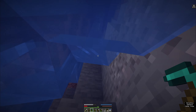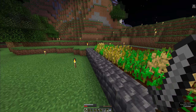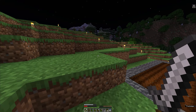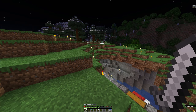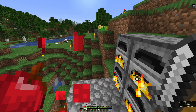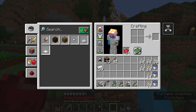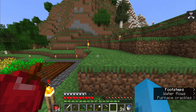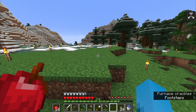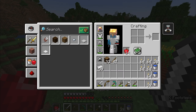I decide to return to the surface because I'm at low hearts and I'm out of food. How's my perimeter doing? Perfect — not a zombie or a creeper in sight. I have more children. The GUI scale that I usually use is frankly not that useful for videos and I have increased it substantially, so now it should be a lot easier to see what's in my hotbar and what's in my inventory.